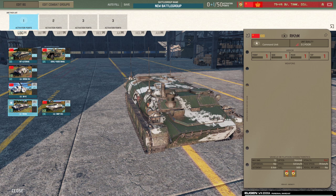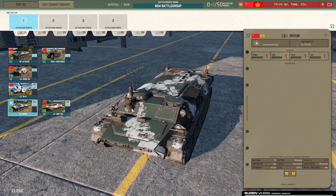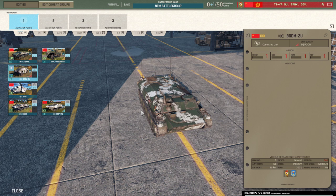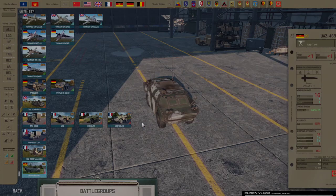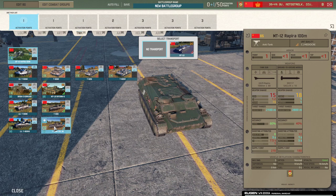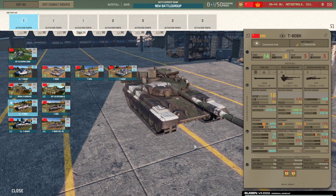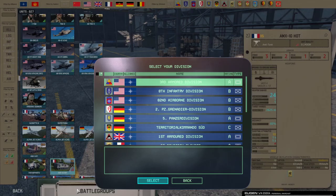One last unit added is the RKHM as a command option, which also comes in the 39th. It's a lightly armored, unarmed RKHM that gives you some CV in an armored vehicle. You get it in two divisions — the 39th on top of the Mi-2 and the RKHM — and the 39th also now gets one T-80BK leader.